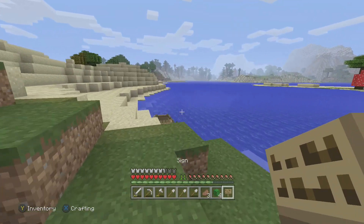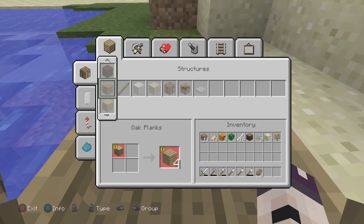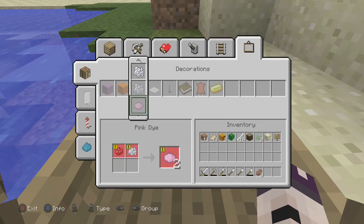We can head home now. How am I making this dye again? We need bone meal as well I think. Where's the other dye — I literally cannot see it.